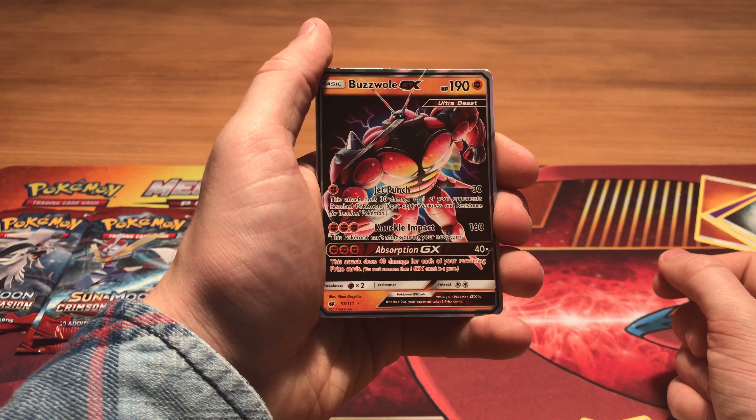The third to last booster — we have Swablu, Shelmet, Stufful, Cacnea, Staryu, a Fire-type Energy, Devoured Field, Alolan Graveler, Cinccino. We get a reverse Staraptor and a reverse rare Staraptor, and our rare card is a Kommo-o, which is also really nice. Two rares again in this pack!